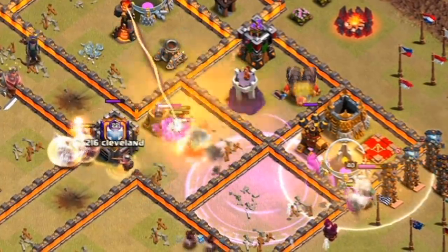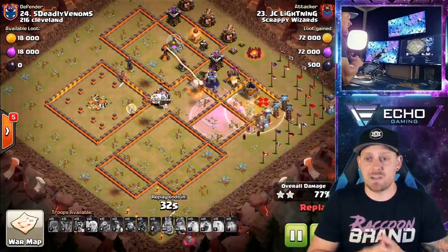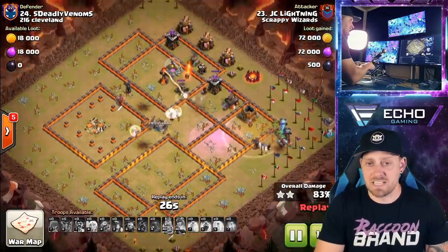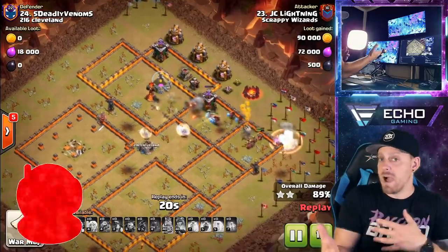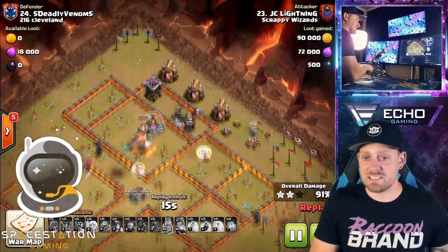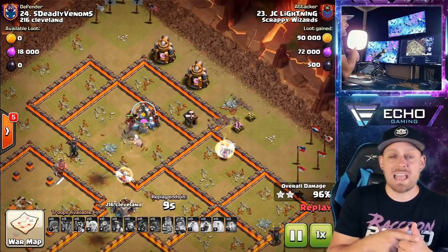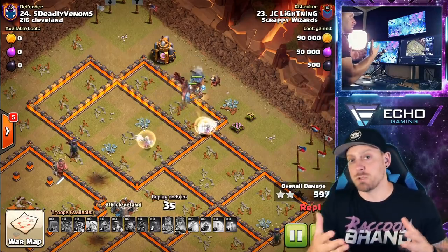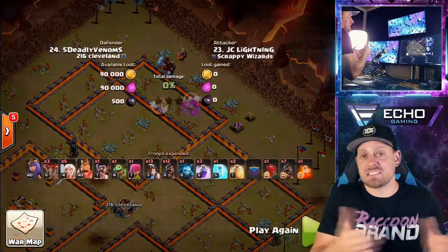A nice number of heal spells are there to help keep these troops up, both the miners and the hog riders. You have even those wizards coming through — they got struck with that giant bomb, sadly, but they're always able to come through and clean up the back end of the attack. When the hog riders leave, if the miners didn't clean it up, the wizards definitely can. Another great thing that happens very often is the healer transfer — the healers will jump off the queen once the queen and the miners and hogs come together, and start healing up those hog riders and miners. You can get massive value from that healer transfer.